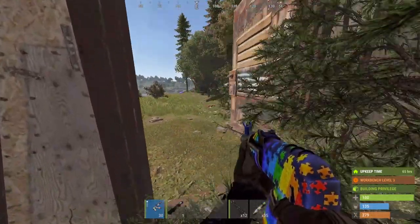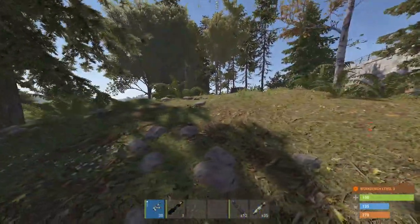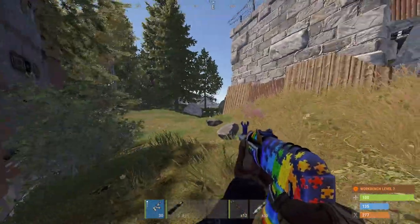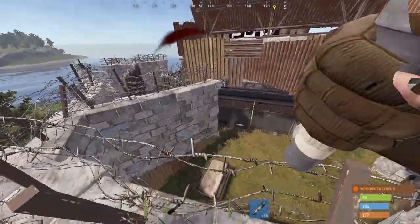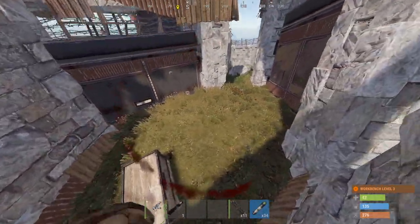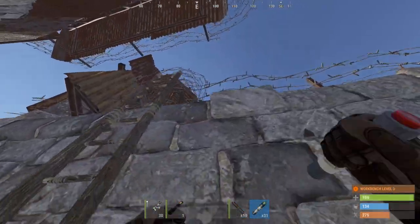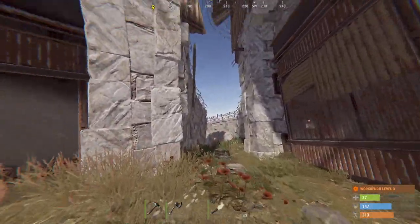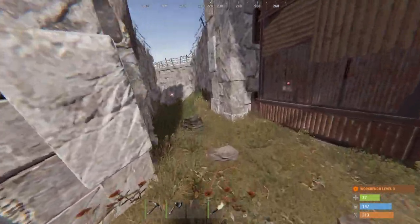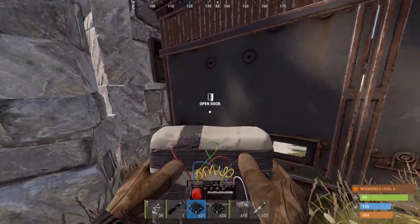We've actually attempted to raid this twice - first time we got countered, second time he came online. Hopefully we can finally do this. We'll slide in through his high walls. I'm not going to die to my own turrets since I placed those turrets and he took them over. There's a box here in the compound but nothing in it. We'll just toss two C4 at the gate and start going from there - there are turrets covering that wall so we can't ladder over it.